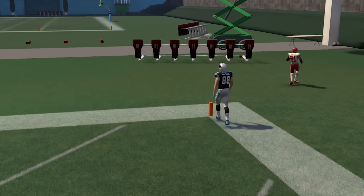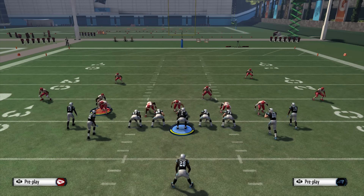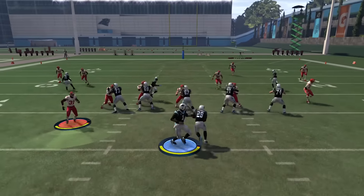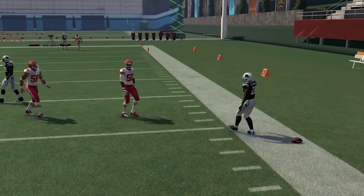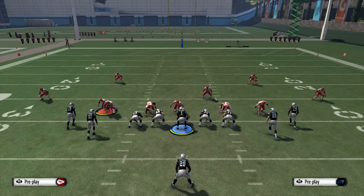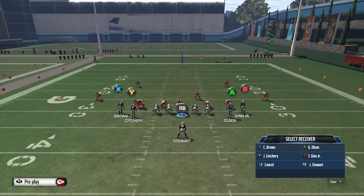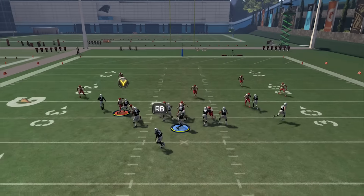Sometimes you throw the ball out of bounds — but usually play action works. Usually they'll bite on it enough for you to make a pass. Sometimes play action takes too long if you don't want to use it all the time. So maybe you take away that running back, switch him to a different route, and that's the same way we made a pass block earlier — you can change him to pass block and he won't do the fake, so he'll just be an extra blocker.